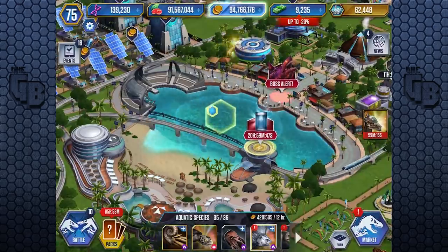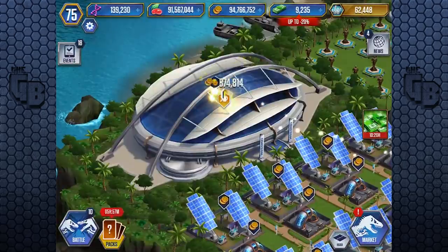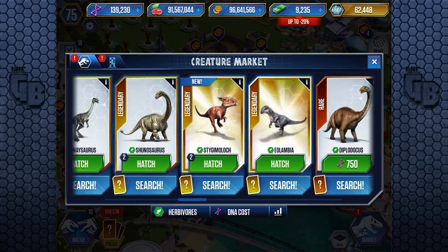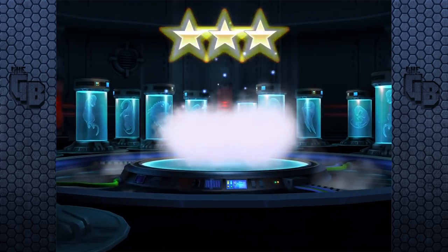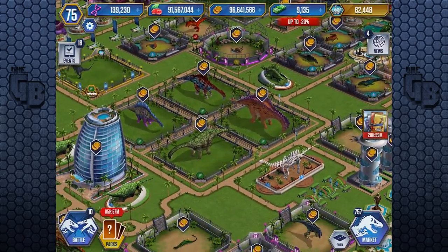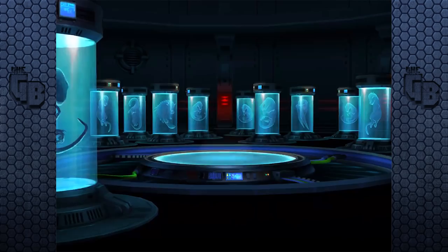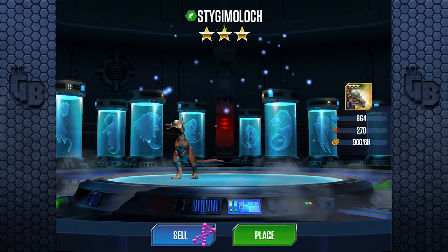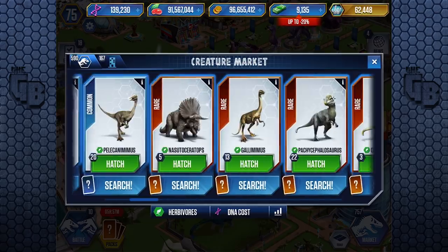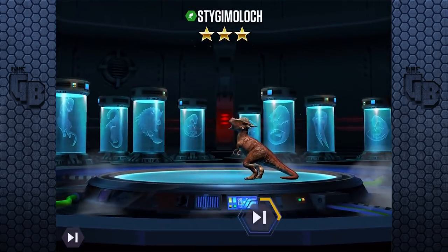Actually, I haven't played this game in a while because I've been on holiday. The fact that those are just now done is crazy because it took so long - it's a tournament creature, they take ages. So if we go to all creatures, herbivores, and go all the way to Stiggy Moloch - only a hundred. We'll speed it up. Oh, we don't have a place for it? We'll get rid of the Argentinosaurus. At this point I don't care about the park. And we'll hatch the other one as well.